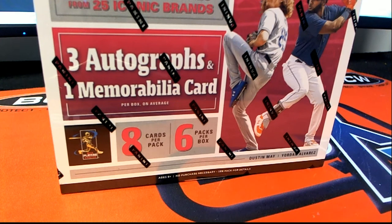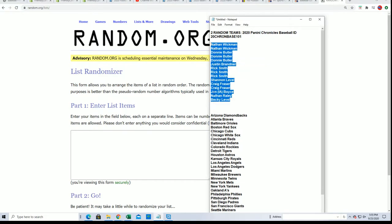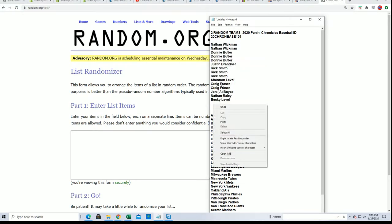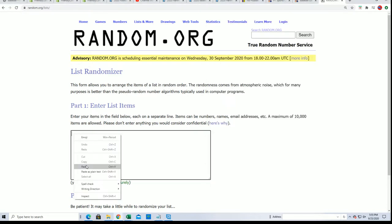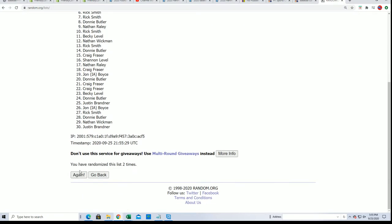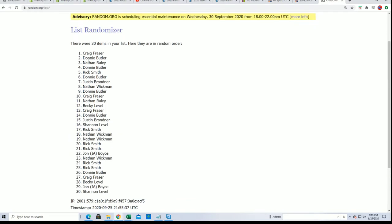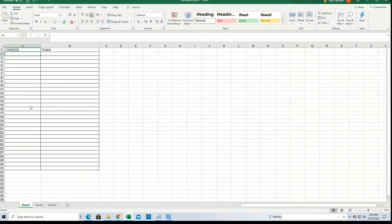All right, let's break open some Chronicles Baseball and find out who gets what team in the rip. We're gonna double this because every spot gets two teams, so you're gonna get two teams per spot. We're gonna start the randomizer, randomize each list seven times, then stack the lists up side by side. Lucky number seven — that's the first list finished, so our owner name list is all done.